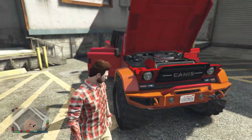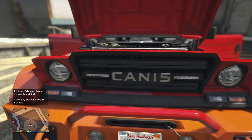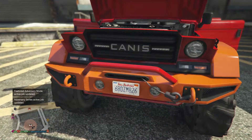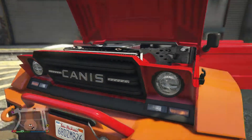Also, these two lights here in the grill, they don't actually do anything. It's got a light bar on top that lights up. The headlights light up and these little lights here in the bumper light up. But the actual little lights there in the grill, they don't light up.